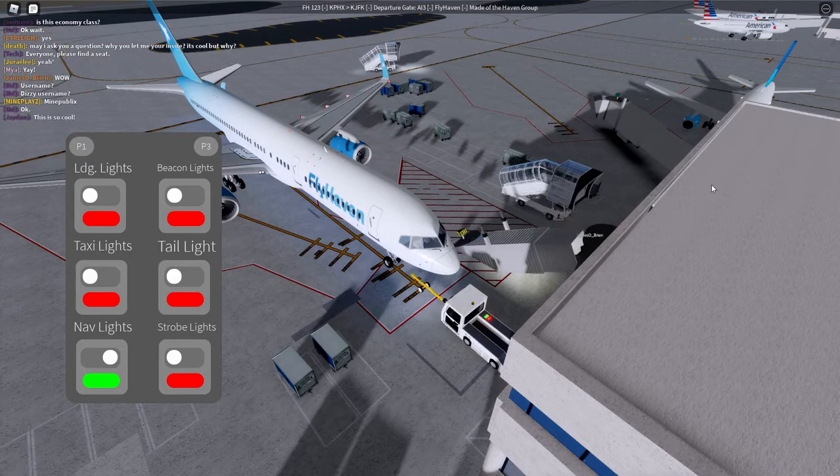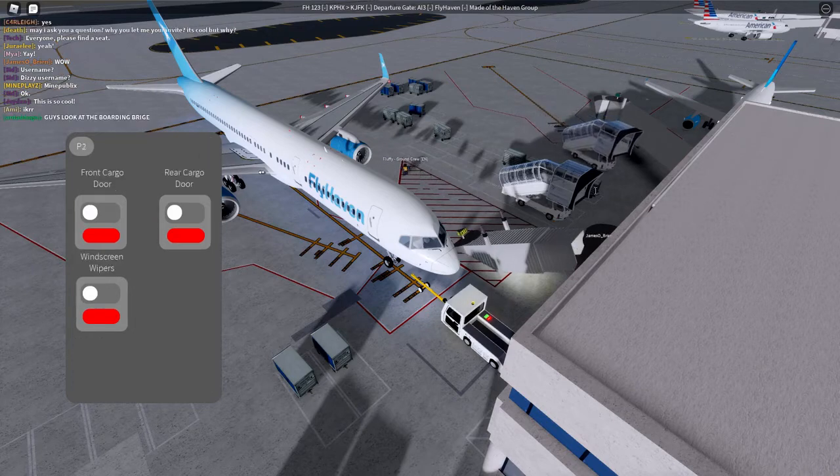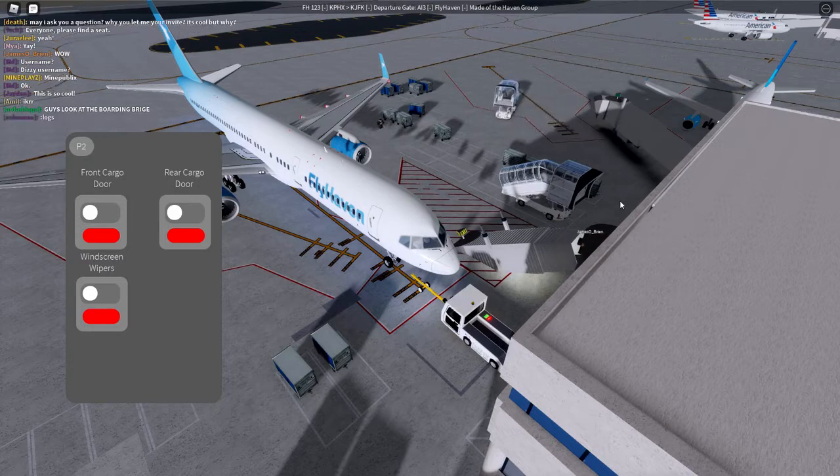Battery — on. Standby power — on. Ground power — on. APU — start. Navigation lights — on.